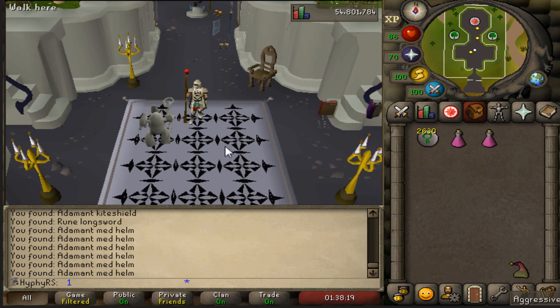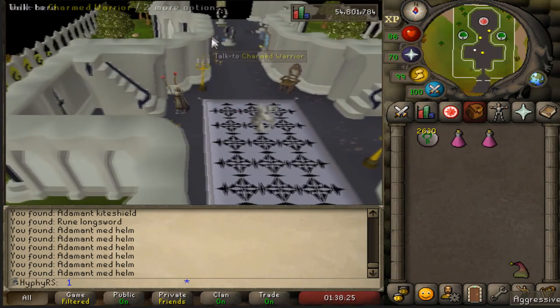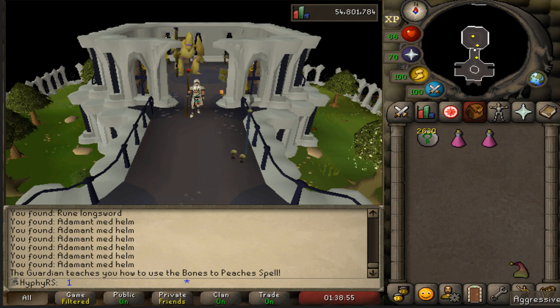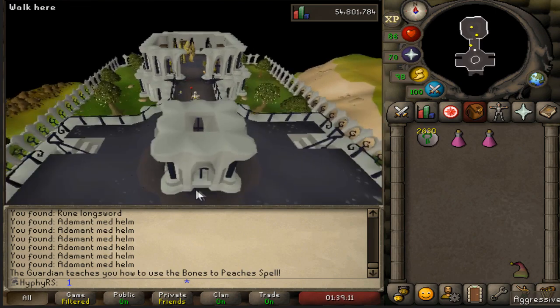Three and a half hours is definitely not as bad as I thought - I was thinking maybe four and a half to five hours. Let's go ahead and claim the bones to peaches spell - purchase. The telekinetic room took about an hour and 10 minutes, the graveyard room took 52 minutes, the enchantment room was the shortest at about 18 minutes, and the alchemy room took about an hour and 13 minutes. So I'm pretty glad to be done with this grind.